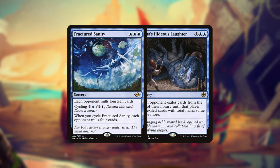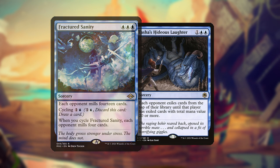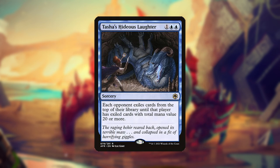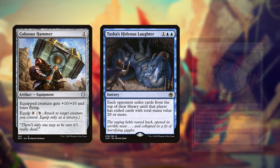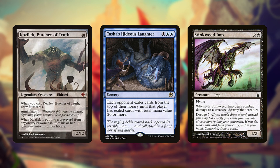Fractured Sanity and Tasha's Hideous Laughter are the three-mana mill cards, with Sanity being able to cycle in mill. Tasha's can exile an extraordinary amount of cards depending on the matchup, being especially useful against cheap or land-heavy decks like Hammer Time or Amulet Titan. It also gets around any graveyard synergies your opponent might have.